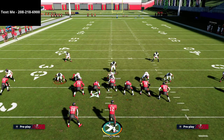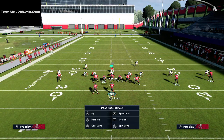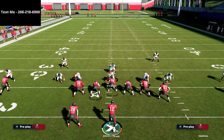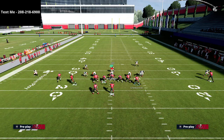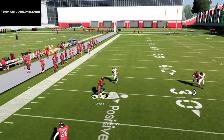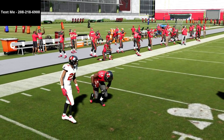One more thing to prepare for: if they send a five-man pressure and drop someone into a hook curl, just be ready. In that situation your hitch becomes the route you want to hit — the hook curl will sit inside, so you throw the hitch and get easy yardage in the open field.